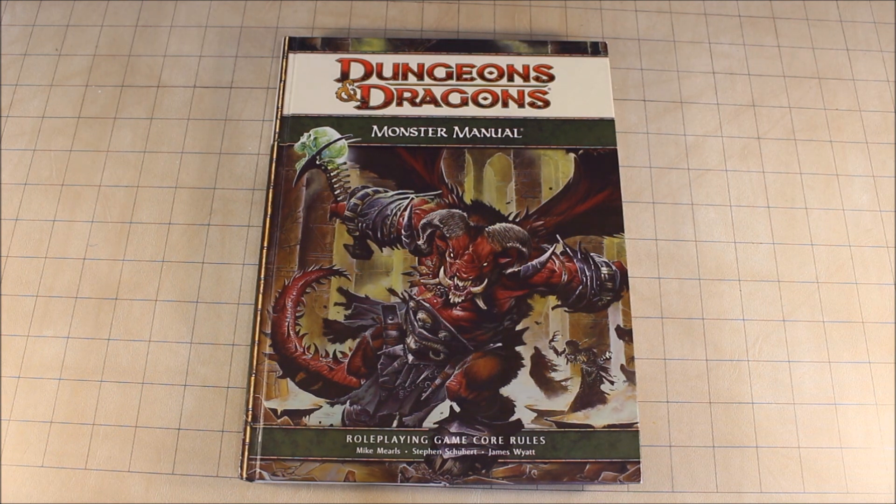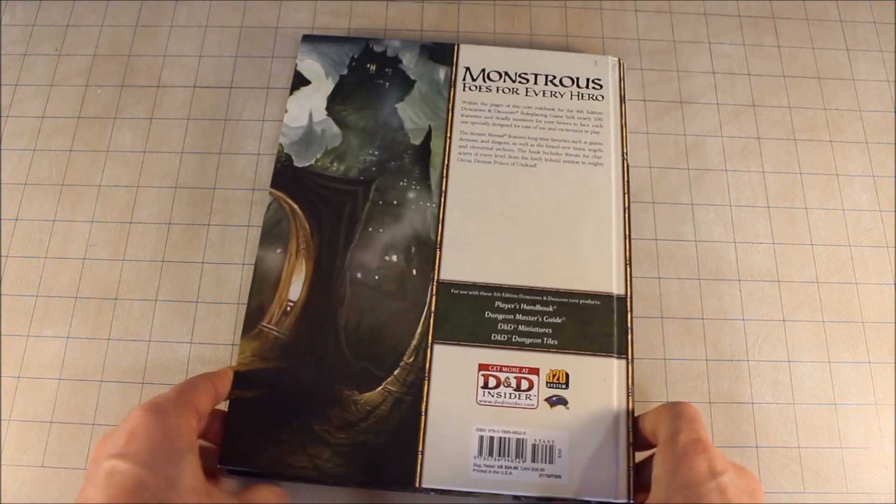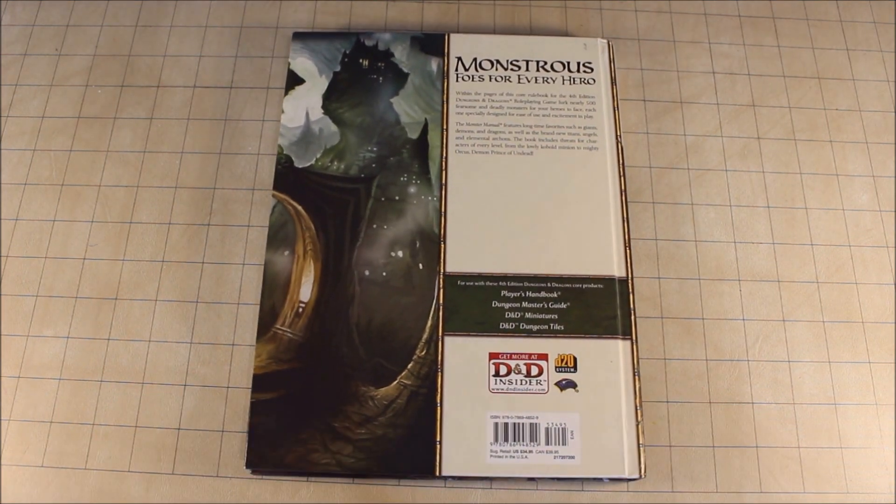I've had this book for a long time and I used all the monsters in it. It's pretty impressive — it's got Orcus on the front. Let's have a look inside; I'm also going to flip it over so you can see the back. One of the things I always find with these Monster Manuals is I want to pick them up simply because of the pictures inside.